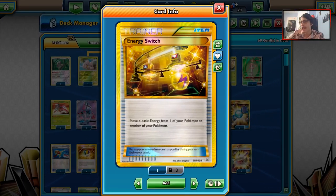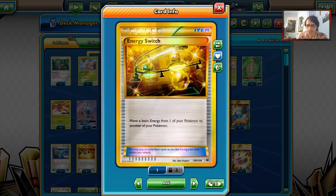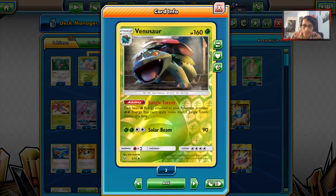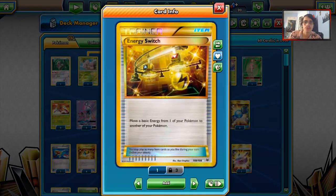For example, if your Venusaur gets trapped in the active and you're playing against Lycanroc, you attach a grass energy for the turn and then Energy Switch to your Venusaur. Then you can start using Venusaur's attack Solar Beam for 180. Energy Switch can be a really useful tool in this deck.